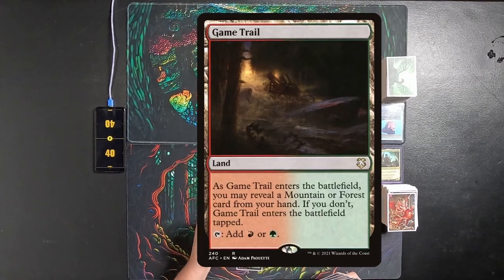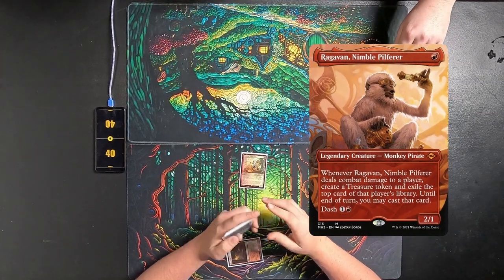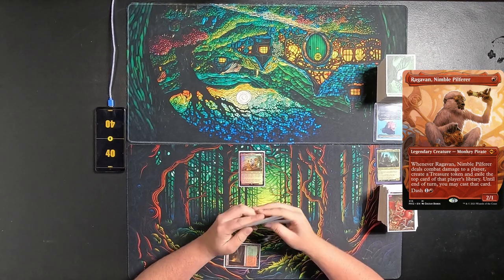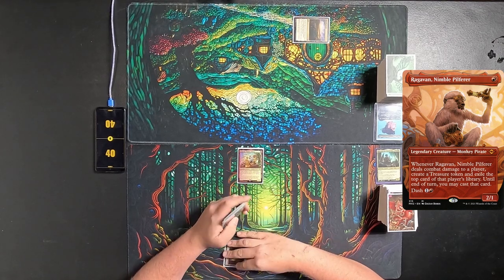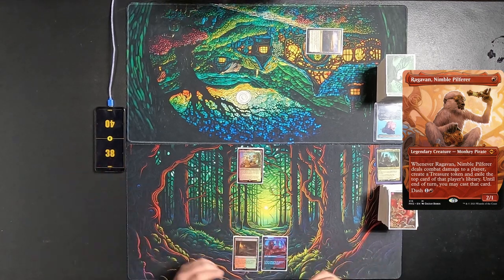I draw a card for turn. I play a Game Trail revealing an Overgrown Tomb. I then tap one and play Ragavan. Pass the turn to Tyler. He plays out a Thriving Heath, choosing black. He then passes to me. I play a Bloodstained Mire, taking two.